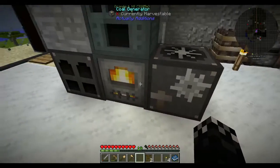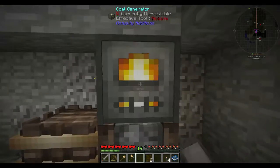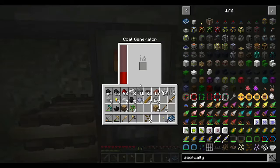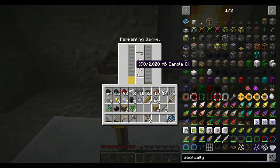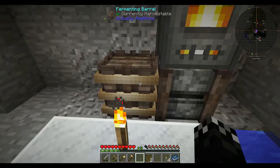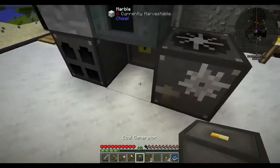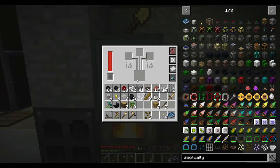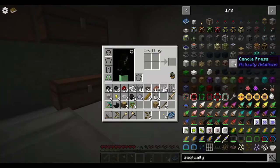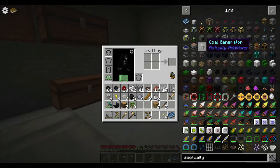Now the coal generator — I don't know if this will keep its power if I pick it up. Let's just do it anyway. There we go — it's actually kept its power, which is good. So this is producing canola. It looks like it's automatically pushing it over to the fermenting barrel; this does not require power. It looks like we're getting some oil. So the next thing we're going to need — I'm going to pick this back up and put it back where it was for now. We're going to need a coal generator and an oil generator.